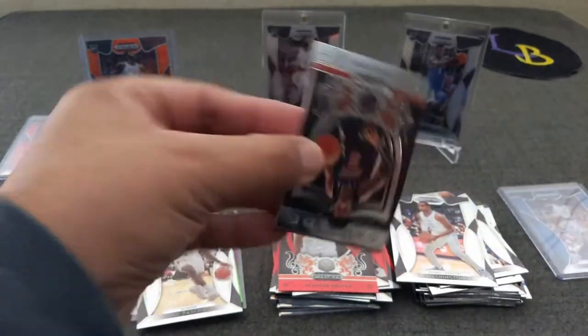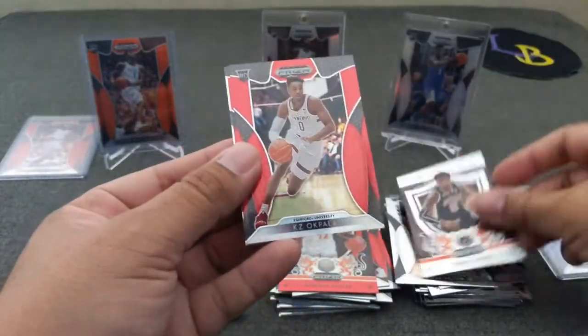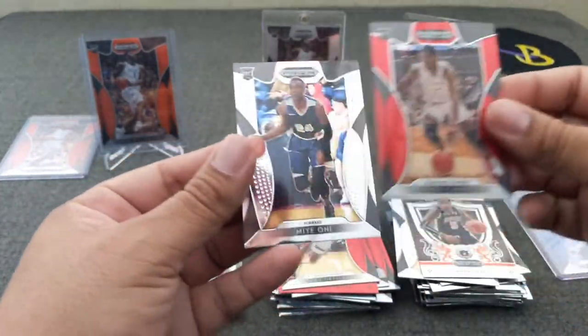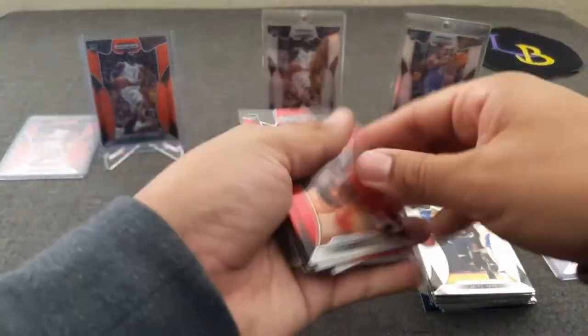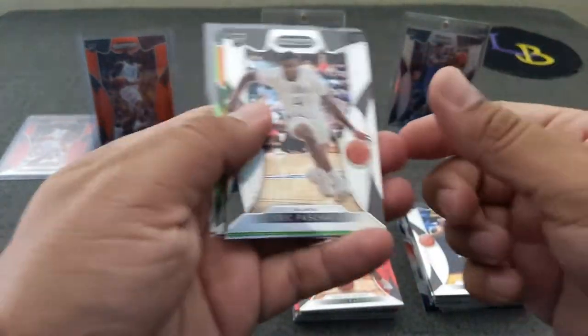Can't wait to see what he does when he gets back. Alright, last pack — I don't know if I'm going to top that. Kiki, Casey Okpala, here's Fondue again, and last but not least — probably least — Oni. So that is the break, guys. I think that was successful. We did not get the Ja I wanted, but hit the nice one there.